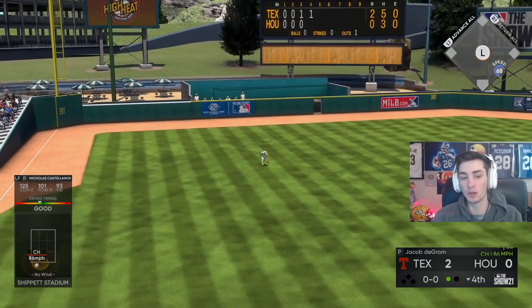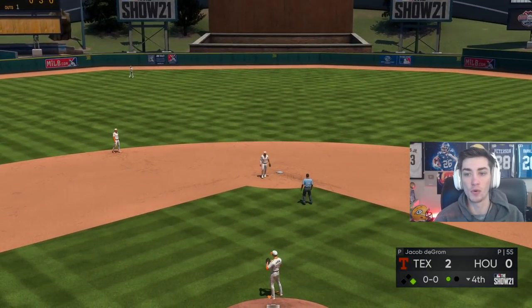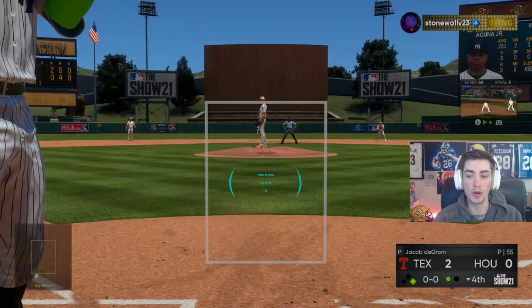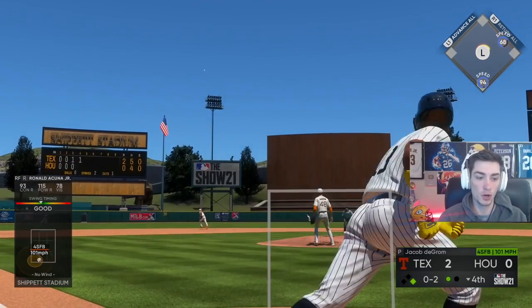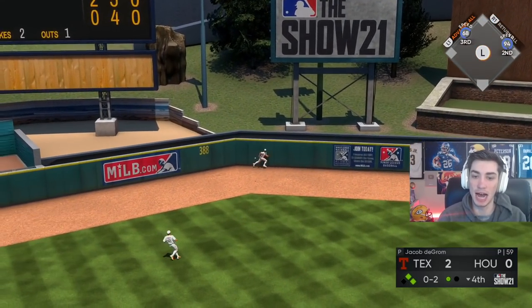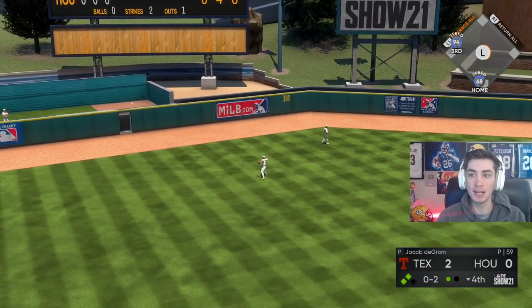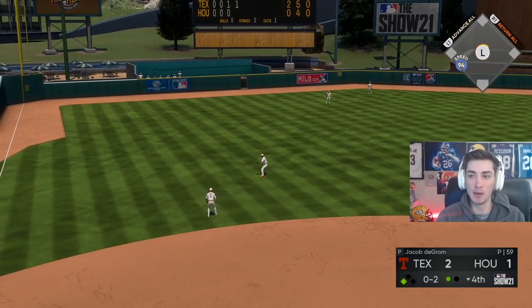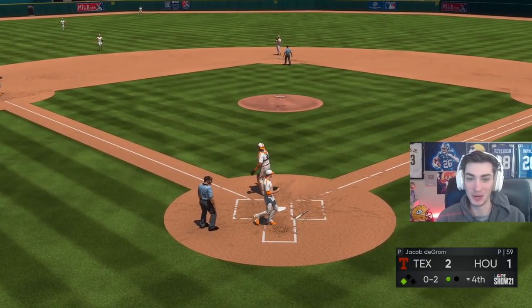Castellanos rips that — one of the only spots I can hit right now, straight down and in or down and away. He hasn't thrown up too often come to think of it. There it is — Acuna, he threw it straight down — big mistake! Buxton's not getting to it, it's off the wall. We're gonna send Castellanos home, Acuna's still going, we're gonna send him around. Got way too aggressive there — gonna hold at third.